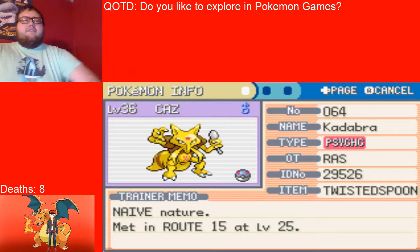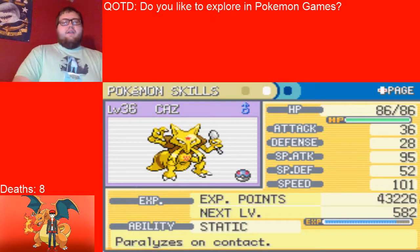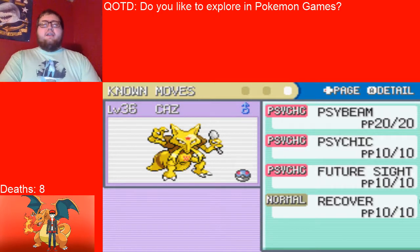Next up we have Kaz the Kadabra — raised him a couple of levels off screen. He is at level 36, holding the Twisted Spoon, naive nature, static ability, and the moves side beam, psychic, future sight, and recover.